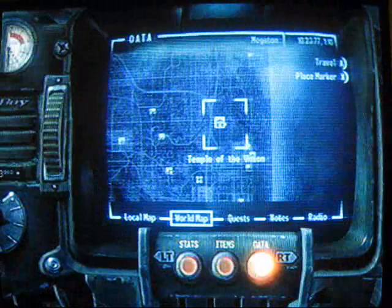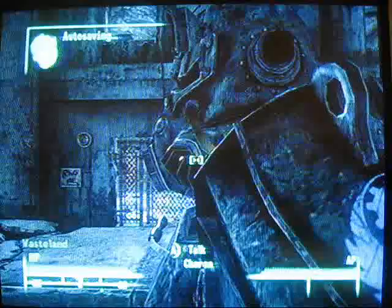Fallout 3 Strategy Guy Walkthrough. This is Rockstar Games Guy and this is video 46. In this video we're doing the quest Head of State, and you get this from the Temple of the Union.